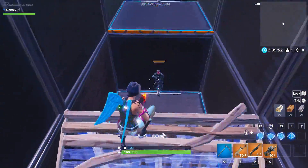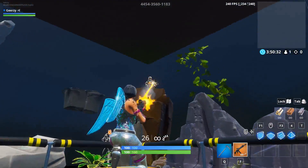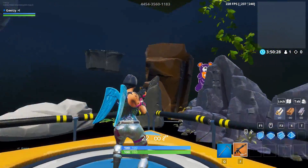When warming up my aim I always do at least one quick run of the course, but I spend most of my time in the shotgun flick room because I can improve my ADS aim and hipfire aim with both weapons in the same place.